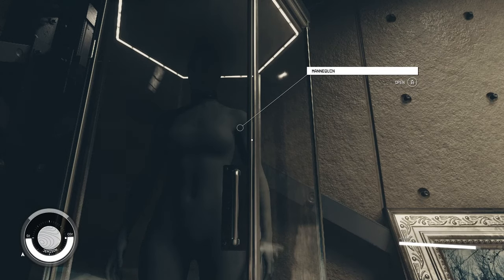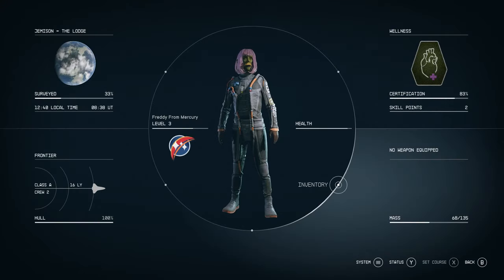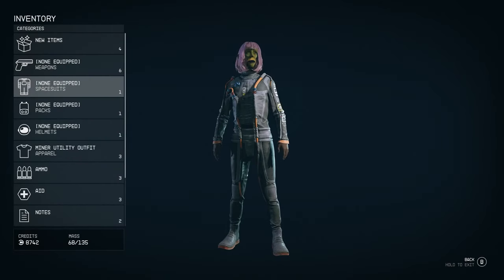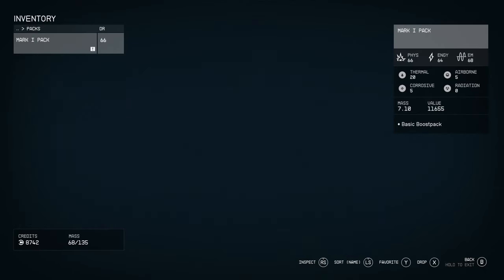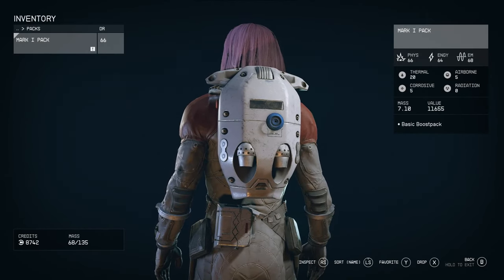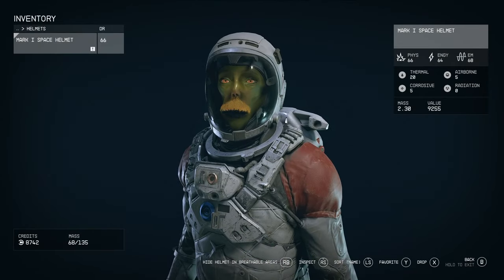When it does, make that spacesuit your own and show it off proudly to your fellow Constellation members. Just don't let them go down into the basement, as they might see you for who you really are — a common space thief, a pirate.